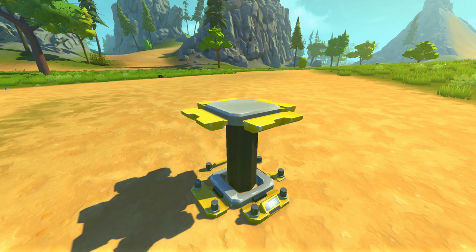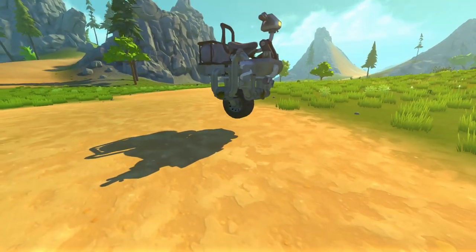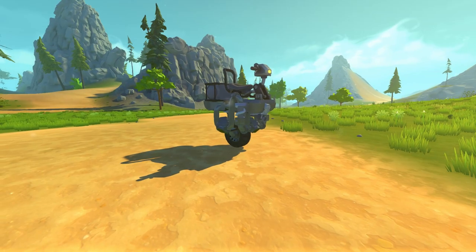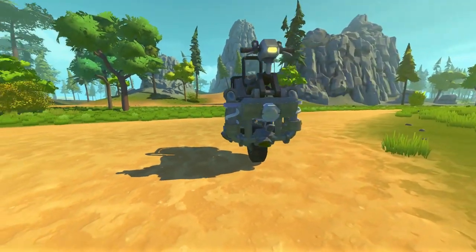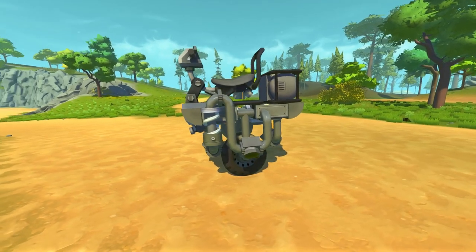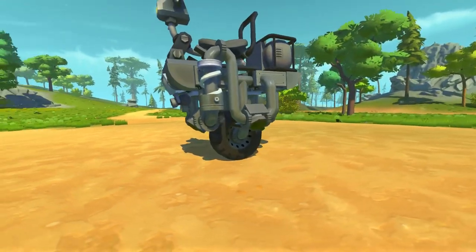Now it's time to check out the best builds of the week. First up we've got the One Wheel Bike created by Comrade Nova. This looks like an interesting build. It's balancing, it's jiggling, it's doing it — it's on one wheel! We have a confirmed monowheel, a little monocycle thing.